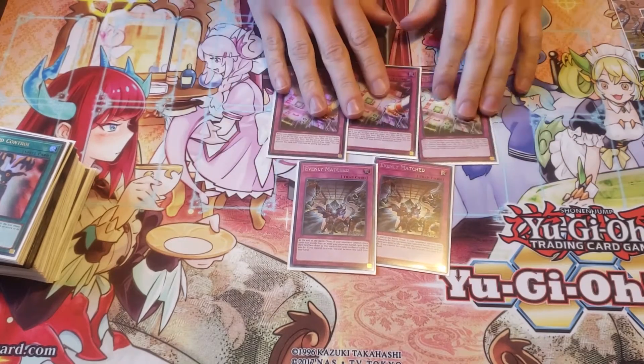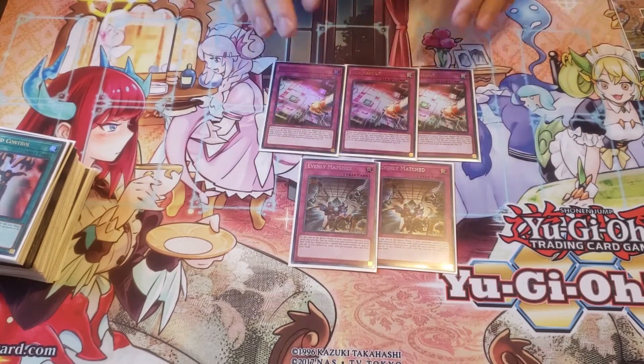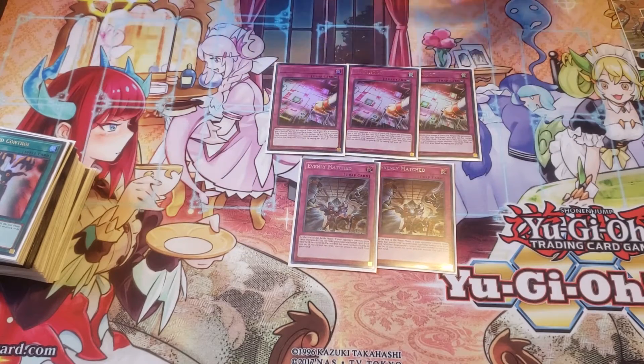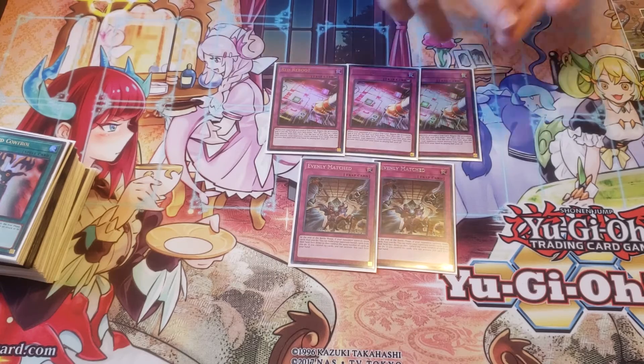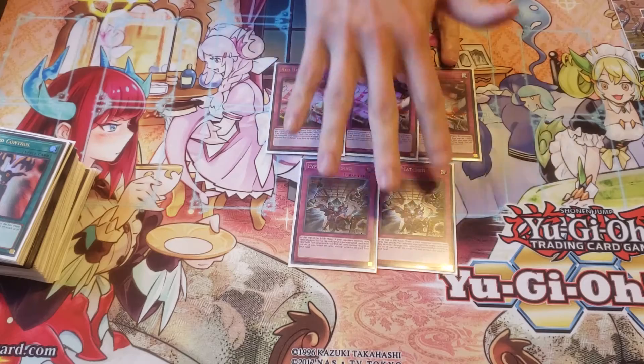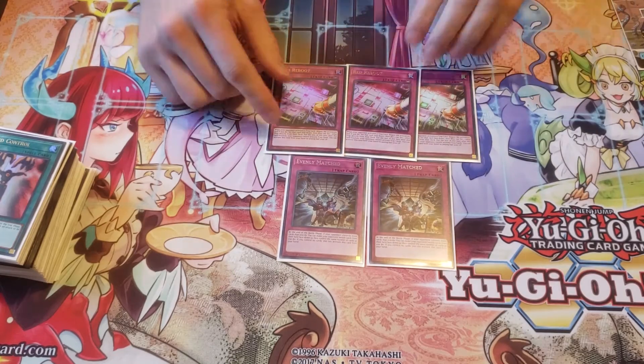And then for traps, we played the two Evenly Matched and the three Red Reboot for trap decks. So these five handle my Draco, Altergeist, and Guru Control — these five are what I sided for those.